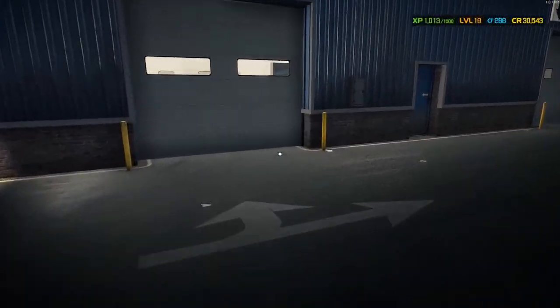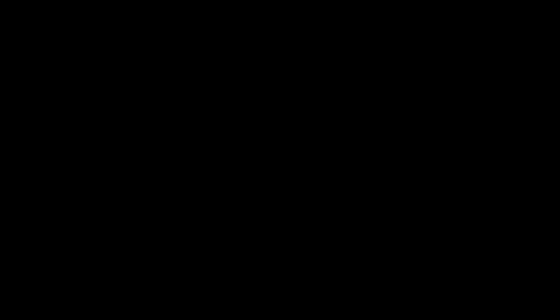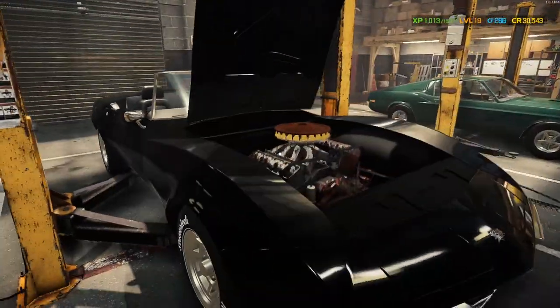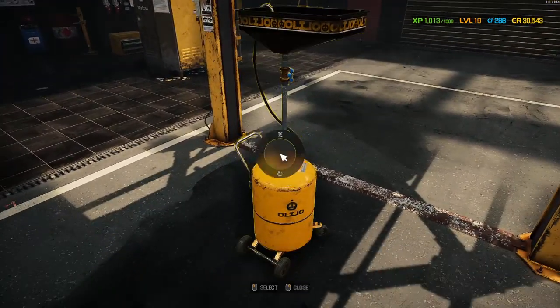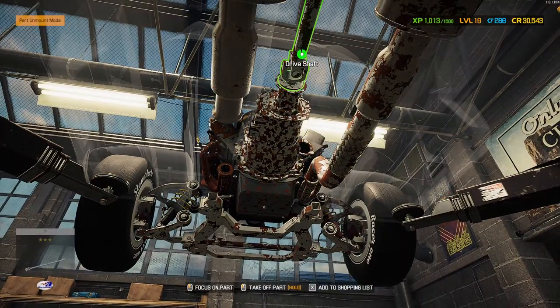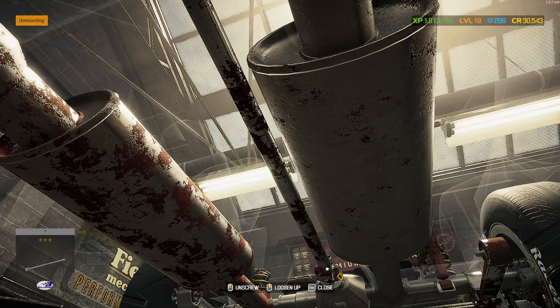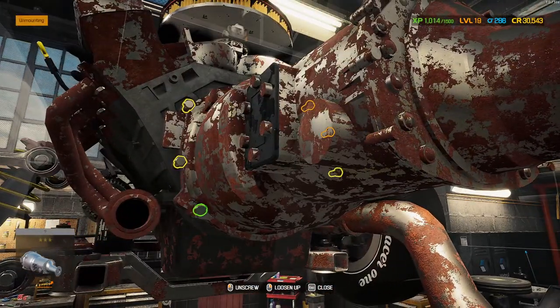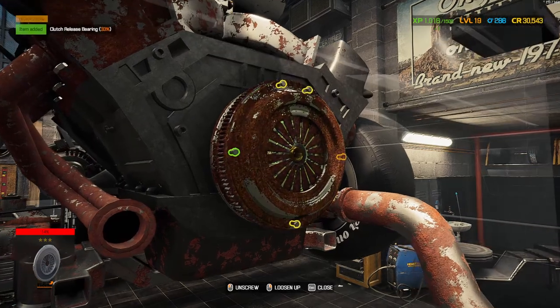I got confused and put the car on the lift — I need to get my Fastback back in here. Taking the engine out of the Reptilia now. It's a pretty neat engine and it's also got a driveshaft, which is good because I don't think the Fastback actually came with one. Let me get this engine out, get it to the workbench, strip it down, and get things prepared.